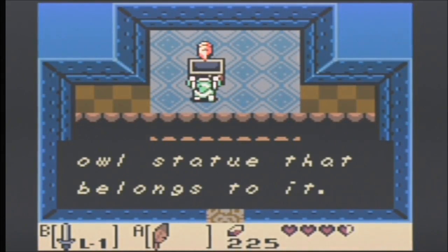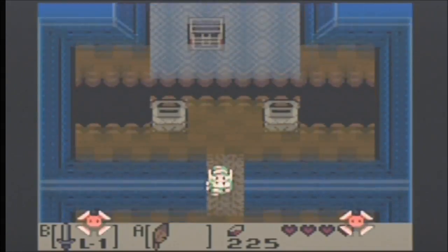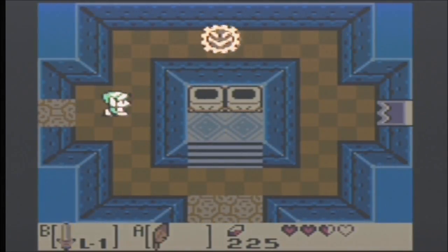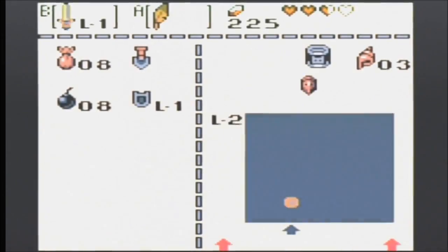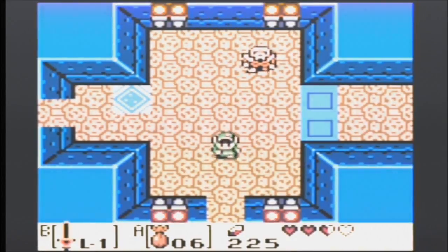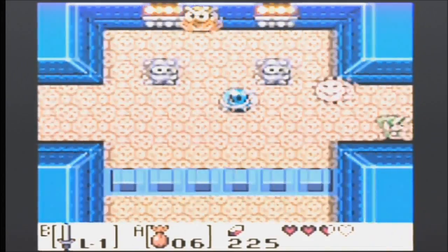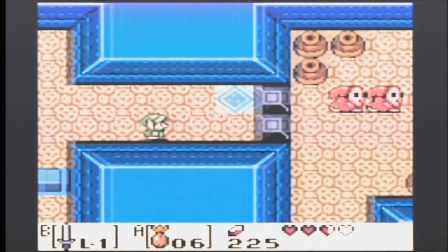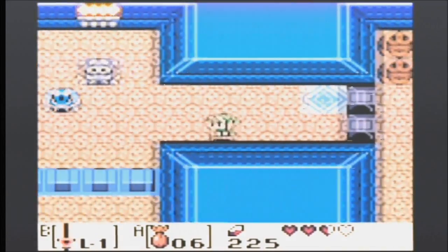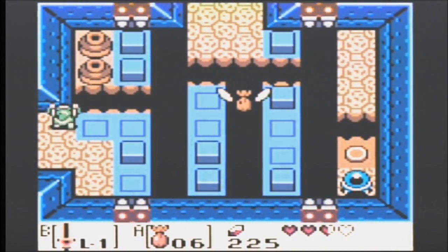You found a stone beak! Let's find the owl statue that belongs to it! It's easy to press more than one direction when you're using a GameCube controller. A lot of times I end up traveling diagonally when I want to go straight. Running out of powder — but I'm pretty sure there's a refill in this dungeon. Boom, son! Boom! Dead end. There's my refill.